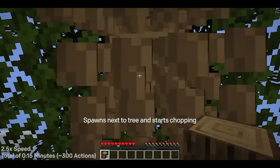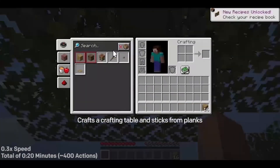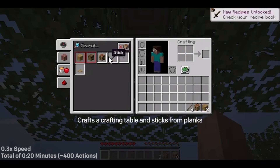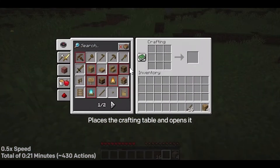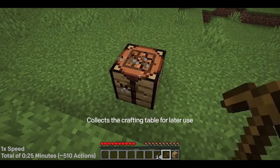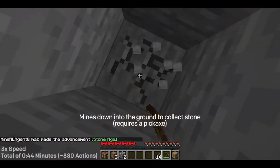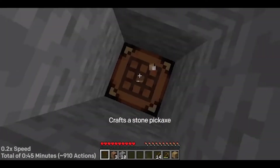The AI agent spawns next to a tree and just starts chopping. Then it goes ahead and crafts some planks, uses these planks to craft a crafting table and some sticks. It places the crafting table down, opens it, and goes ahead and crafts a wooden pickaxe. Then it collects the crafting table and starts digging down to collect some stone — to craft a stone pickaxe.